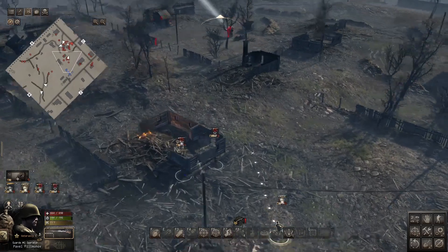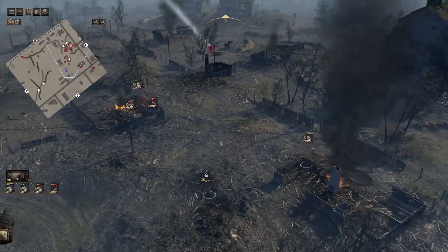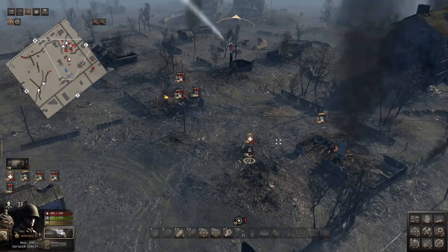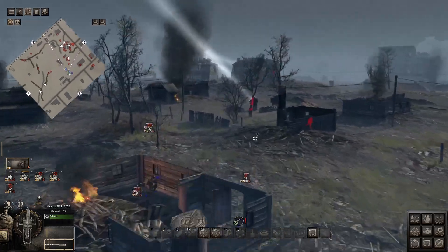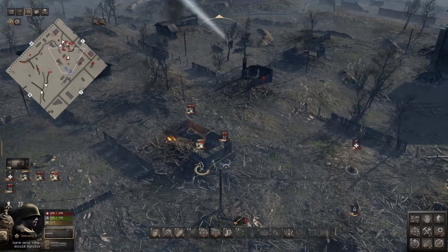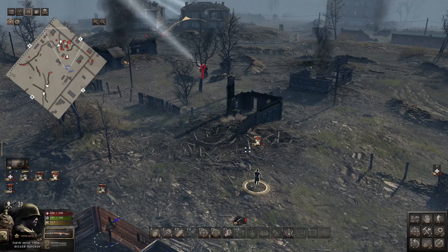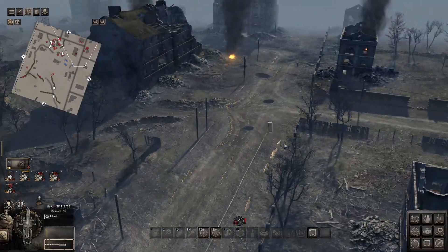You can see that big PTRS-41 on our AT gunner — I call it the 'PTSD rifle.' Very good for smacking vehicles, great at taking out armored cars with its semi-auto fire. If you remember the Call of Duty mission, you essentially have to take the second or third floor of a building and continuously lob AT rounds at enemy tanks. It's likely we're going to see Panzer IIIs and IVs, probably some light vehicles too. Interestingly, at the start there was a captured French tank.